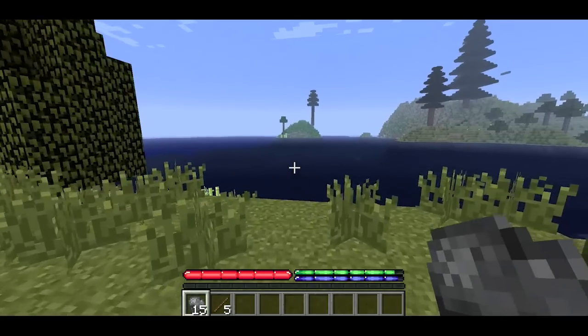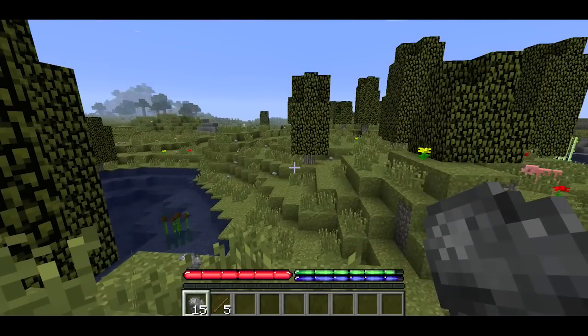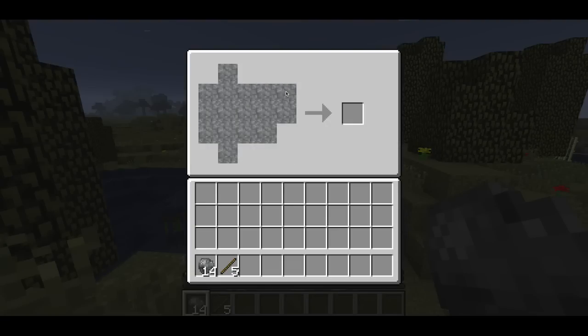The next feature of this game is knapping, which is basically like chipping off a rock. What you do is right-click, and it's like a 5x5 area — it's sort of like crafting, although it's a little more realistic. You make the tools out of different shapes. So we're first going to make an axe. This is how you make it.